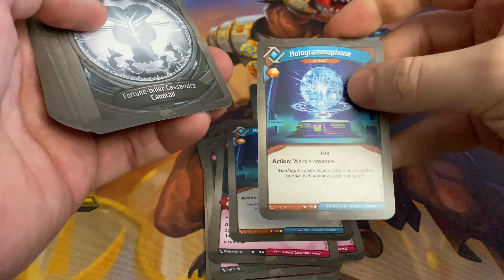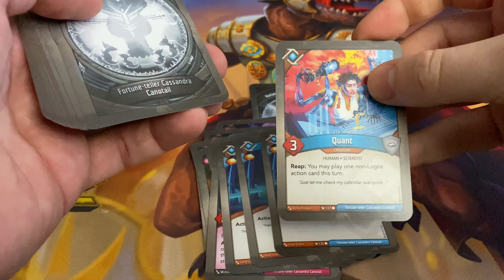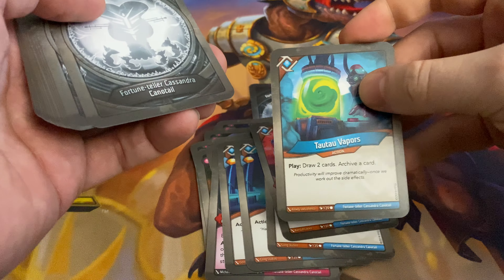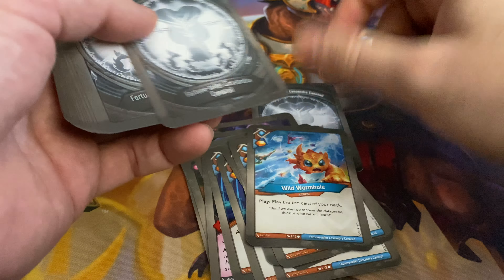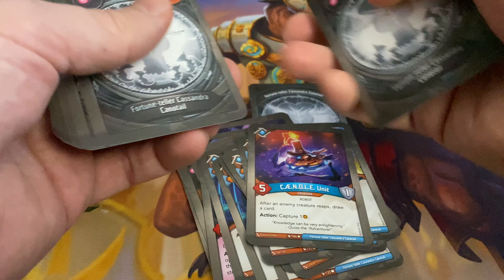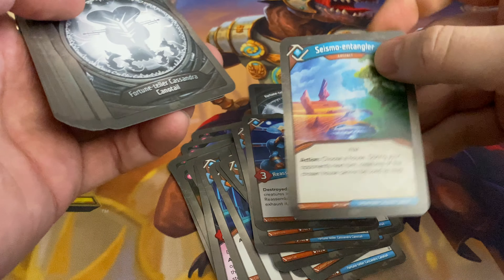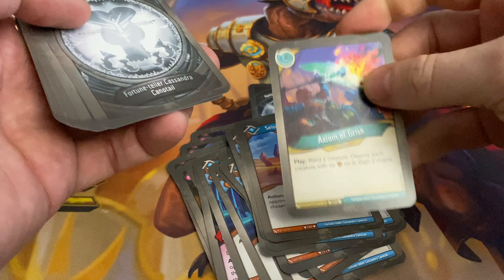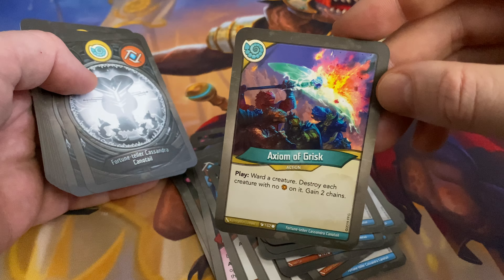Hologramophone x3, Quant, Tau Tau, Thorium Plasmate, Wild Wormhole, Wild Wormhole, Candle Unit, Data Forge, Reassembling Autonomaton, Seismal Entangler, and here it is — the Axiom of Grisk alternate art.